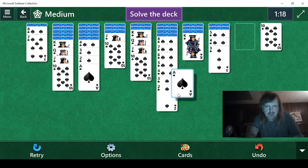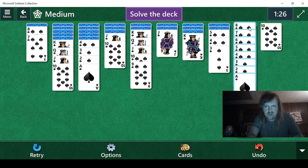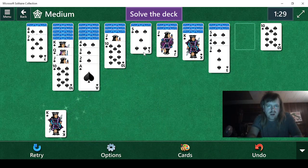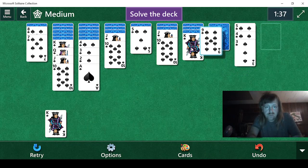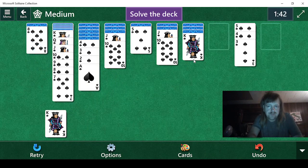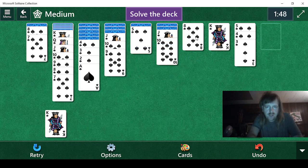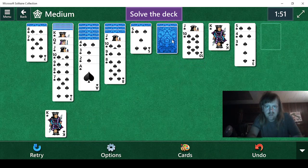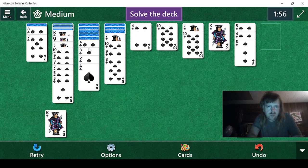We have an ace here. Nice — we can find a 9. Yes. They sometimes tuck those away, like that. Not usually, but sometimes. We can do this. Let's see what's under here — it's a 9. We can always use that. 8, 7. 6 would be nice. There's another 7. 9, 8. Just systematically going through all these, and then we can do that.